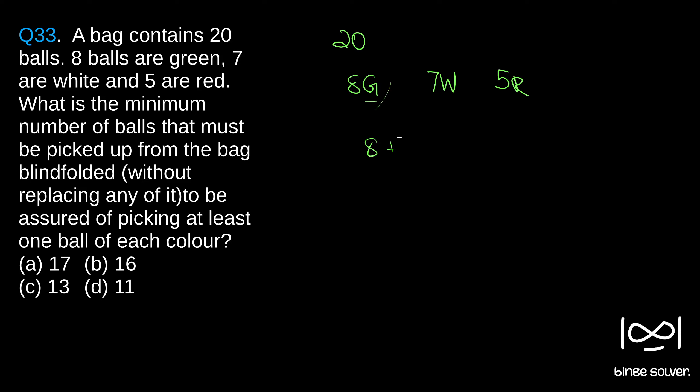We need at least one ball from each color, so we continue picking. We pick one ball and got white, second ball again white, and after 7 picks we got all balls white. So in the worst case, 8 plus 7 — all white balls are done — and one more ball we pick will definitely be red.